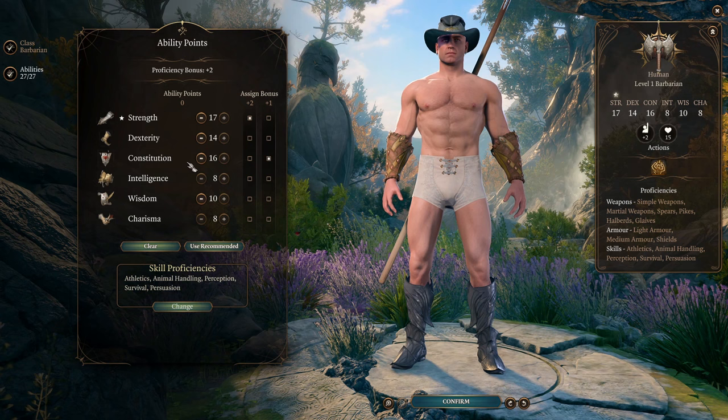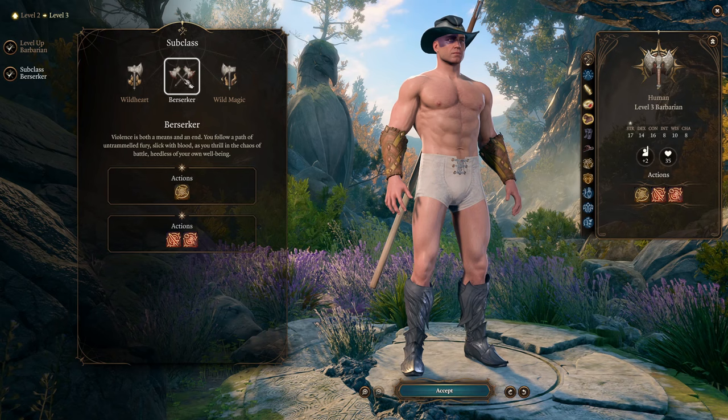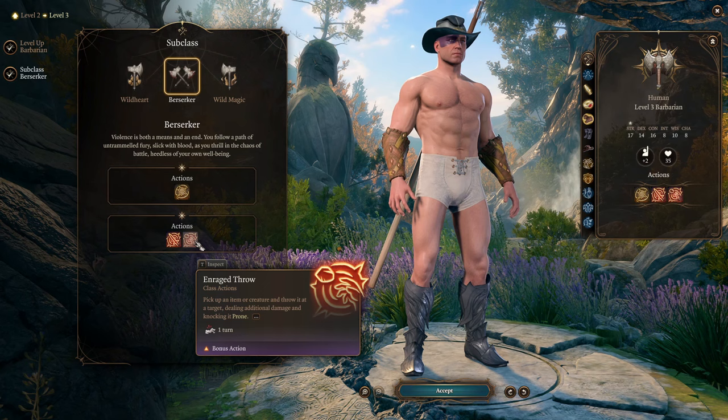On level 2 we continue as barbarian, and on level 3 we're getting the choice of subclass — it will be the Berserker subclass, which unlocks Frenzy and Improved Rage with additional frenzy actions. It's Frenzy Strike, so you can use your attack as a bonus action. And Enrage Throw — a bonus action throw that can make enemies prone. Very powerful stuff.